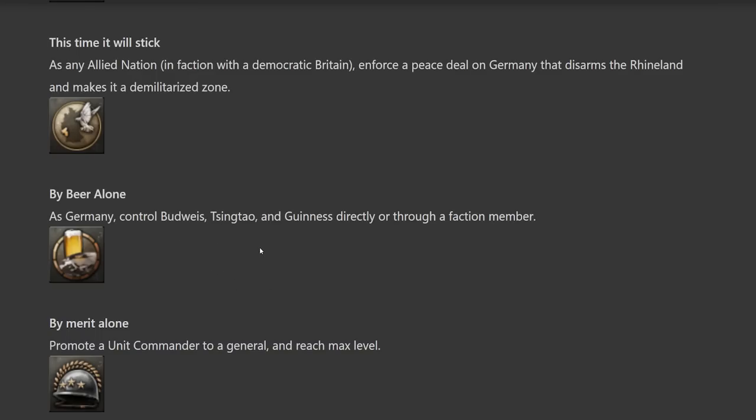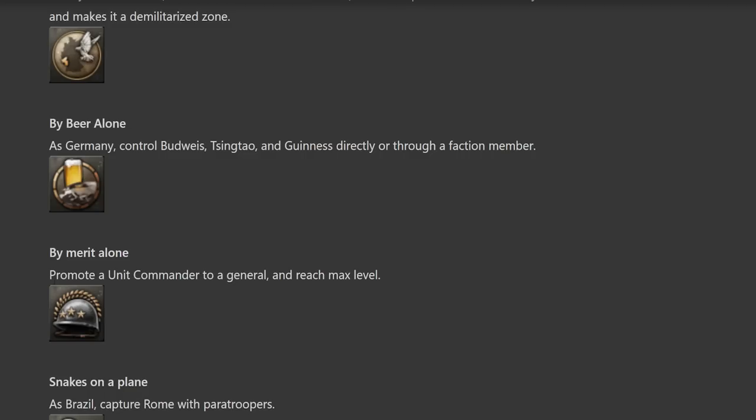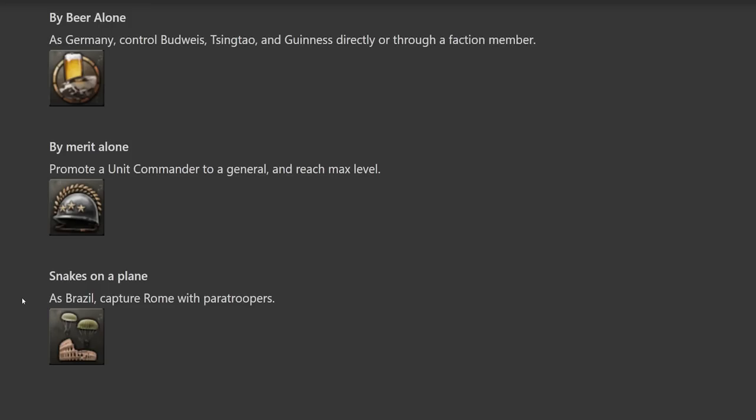'By Merit Alone' — promote a unit commander to a general and reach max level. This is going to be one of those grindy achievements — not difficult, just a matter of keeping a war going and grinding a general up. 'Snakes on a Plane' — as Brazil, capture Rome with paratroopers. This might actually be a little difficult because the AI garrisons its victory points pretty well now, plus they're reworking how paratroopers work. We'll find a way to make it easy. It's a nice nod to the Brazilian contribution to the war in Italy.